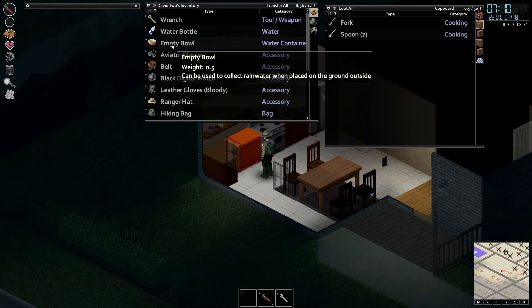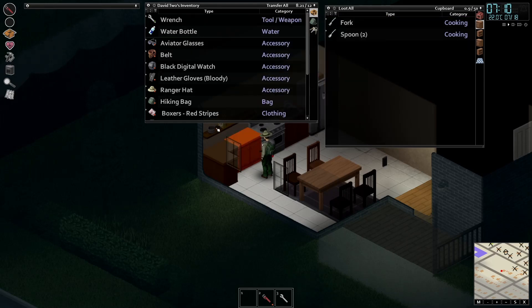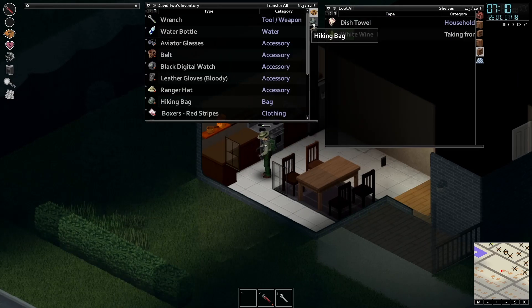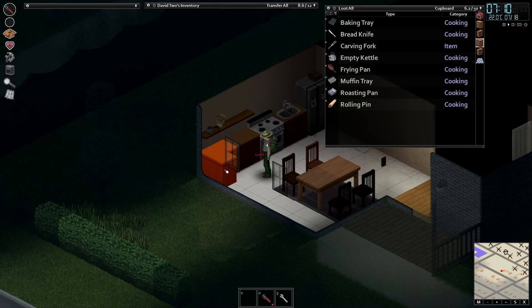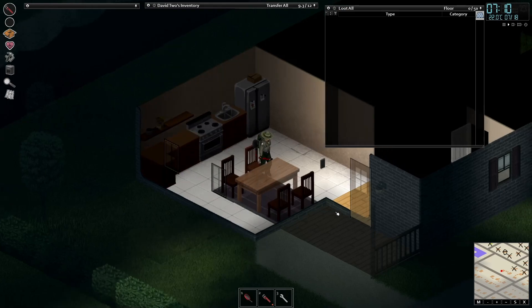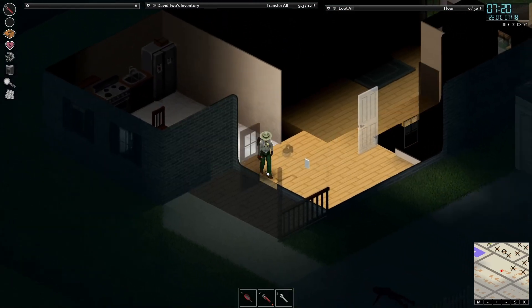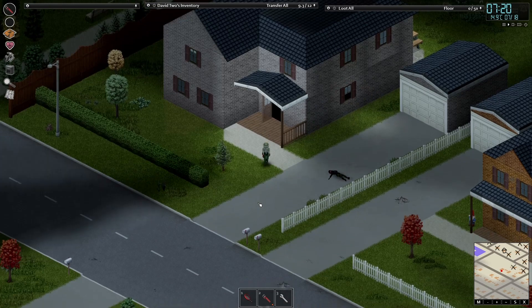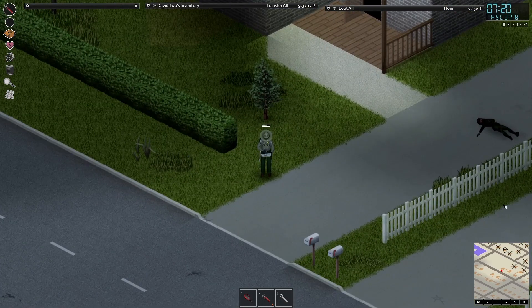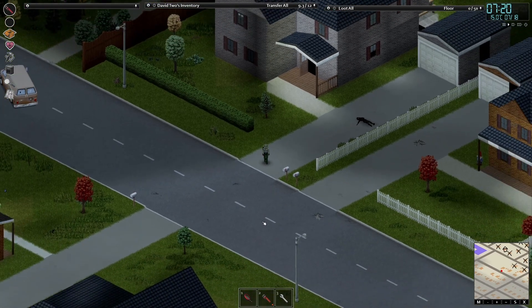One thing I know that's lacking from the game is there's no canned fruit. There's like heaps of canned vegetables and canned meat but I have never come across any canned fruit. Let's put that on our back and see if we can find a car — let's not mess around too much. I don't think I can mark that — I don't have a pen or pencil so I can't mark this place off on my map.